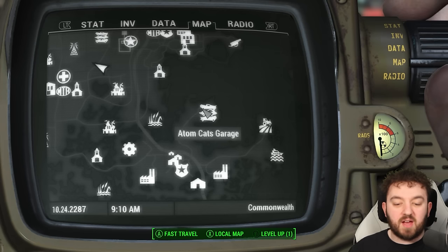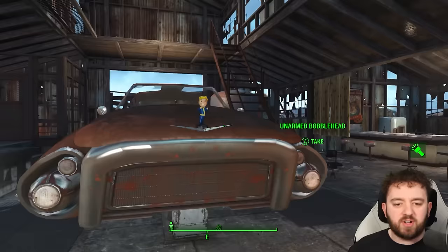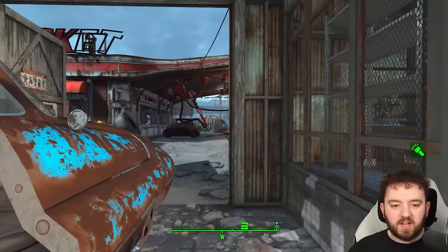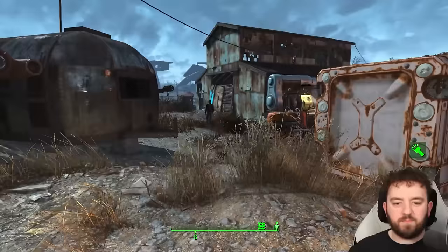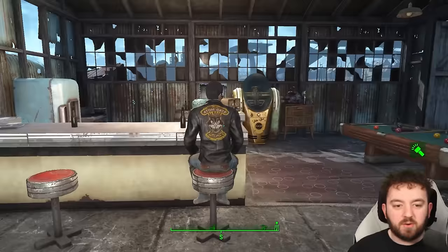Next up is the Atomcats garage, where we're actually going to purchase Power Armor — or kill them, whichever one floats your boat. If you want their unique paint job, killing them probably isn't the best idea. Also, whilst you're here, be sure to pick up the unarmed bobblehead — I always miss this one. In terms of the Power Armor frame, you can find it outside the back, and they're all wearing their own little suit. You will have to steal this one, or purchase it from the lady in the back. Once you do a few quests, you can end up buying it — a much more peaceful way of going about it than most people.